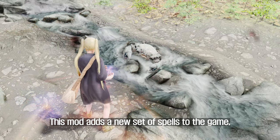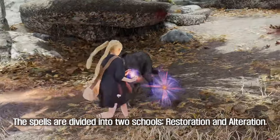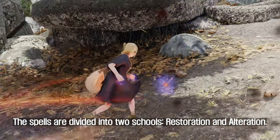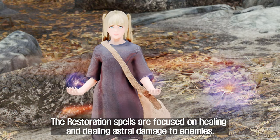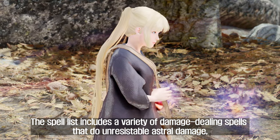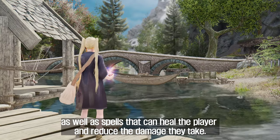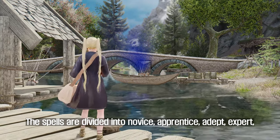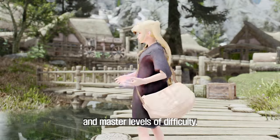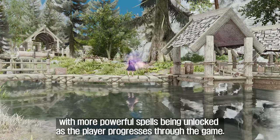The seventh mod to introduce is Stellaris. This mod adds a new set of spells to the game, all centered around cosmic or astral energy. The spells are divided into two schools: Restoration and Alteration. The restoration spells are focused on healing and dealing astral damage to enemies, including damage-dealing spells that do unresistible astral damage, as well as spells that can heal the player and reduce the damage they take. The spells are divided into novice, apprentice, adept, expert, and master levels of difficulty, with more powerful spells unlocked as the player progresses.